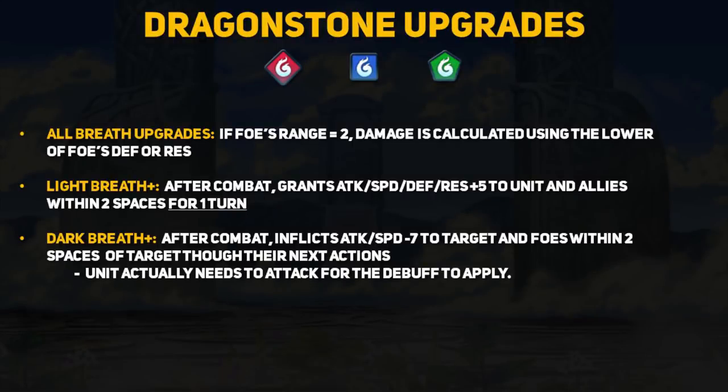Dragons got a crazy buff all around. When upgraded, every breath now calculates damage using the foe's lowest defensive stat if they are a ranged unit. Dragons normally deal magic damage so the enemy's res is used, but with this change, if a dragon attacks a high-res archer, their damage will instead target that archer's defense stat. This is a crazy buff and you will need to be careful if you see an upgraded dragon breath weapon. Light Breath now grants +5 to all stats to the unit and allies within two spaces after any combat. At first this sounds absolutely insane — you let Ninian tank one hit on the enemy phase and then all your units get +5 to every stat.